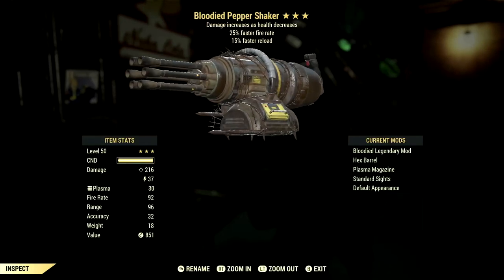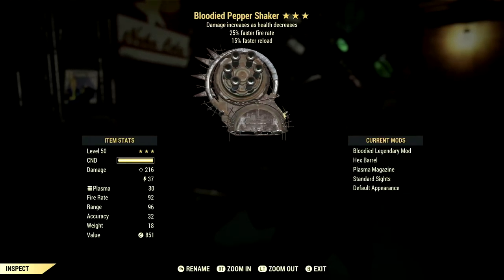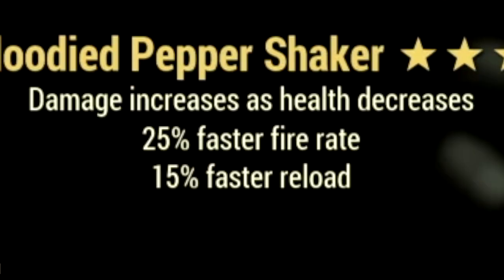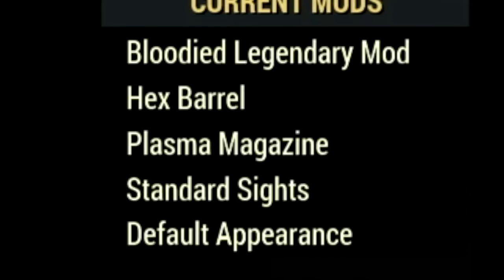Over in the weapon, this is my three-star legendary Pepper Shaker that we're using for the video. The main legendary effect is the Bloodied effect, which is damage increases as your health decreases. It has a 25% faster fire rate and also a 15% faster reload. This Pepper Shaker is amazing, and the mods we went with are the Hex Barrel, Plasma Magazine, Standard Sights, and the default appearance.